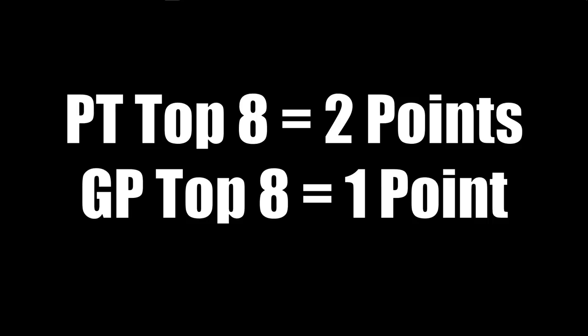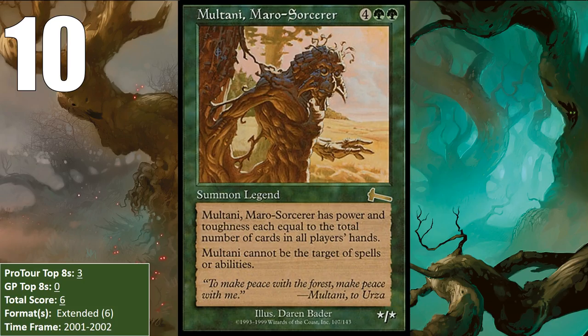I also count Legacy and Vintage Championship events as Pro Tour top eights, so those formats can be reflected in the scores of the cards. Now, let's get started. At number ten, we have Moltani, Morrow Sorcerer.